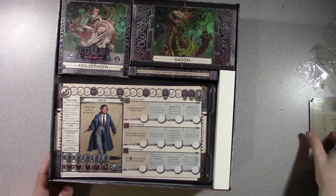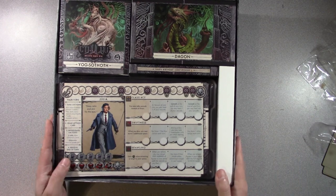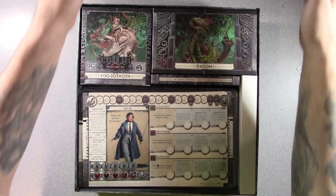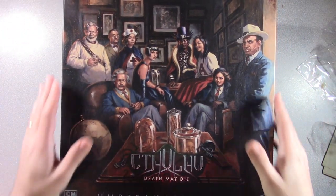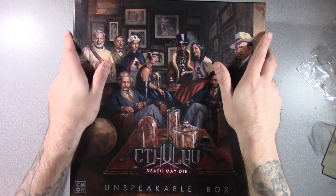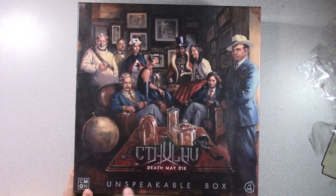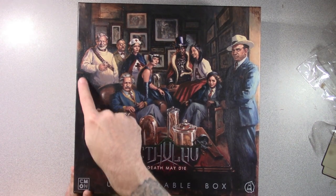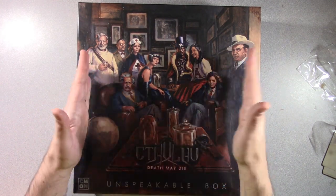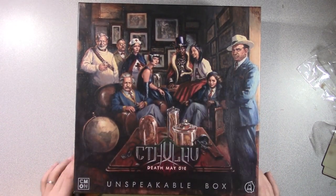I did forget to put these cards back in the original box, so I'll have to do that. But that's everything that comes in this — this is The Unspeakable Box for Cthulhu Death May Die. Looking at this cover picture, I can see these lines of wrinkles or whatever. It kind of reminds me of an old actual oil-painted painting where over time it starts to crack and wear. So that's a very clever picture — whoever did this, great artwork.